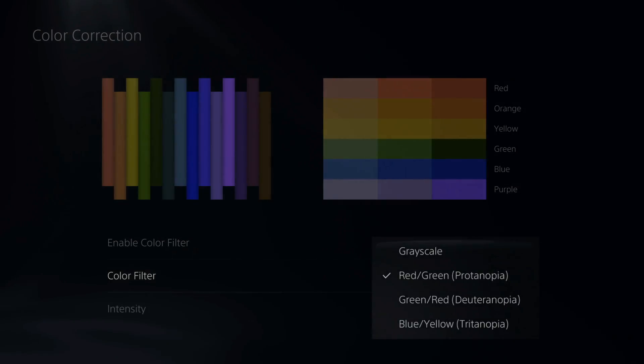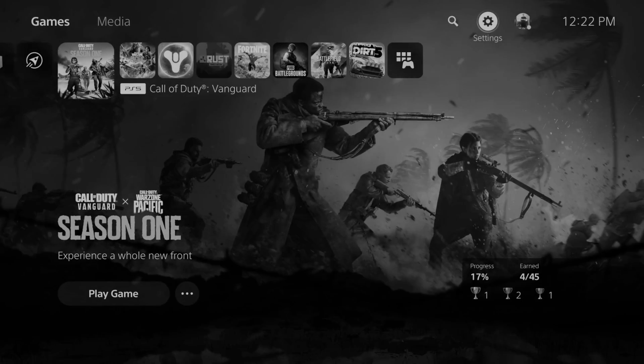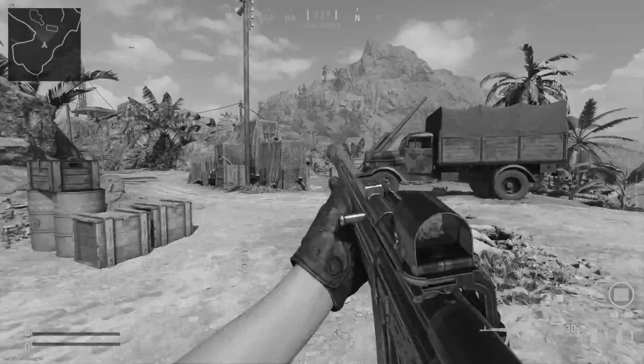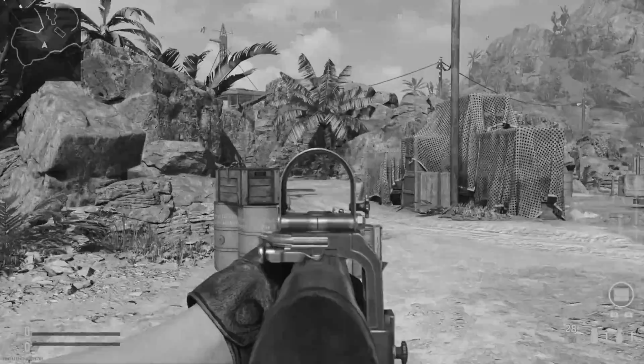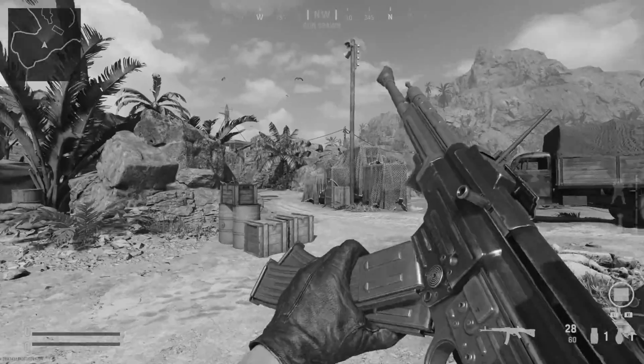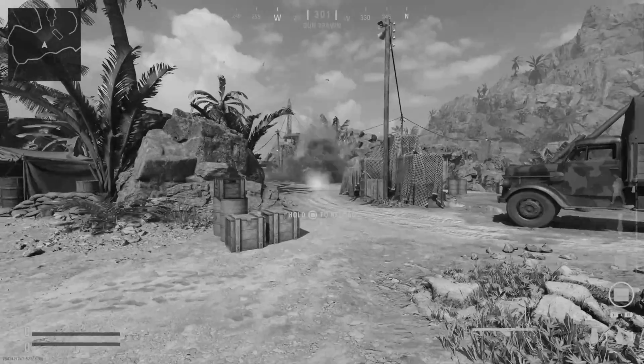Let's go to the grayscale right here — go back to the game and see what this one looks like when it's applied. So this is the grayscale in the game. I'm not sure why this is in here, but if you ever want to go ahead and try this out in any game, you have the option to.